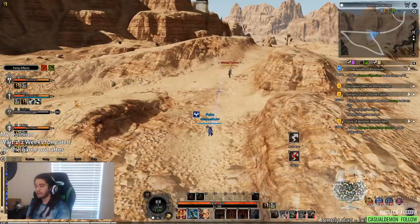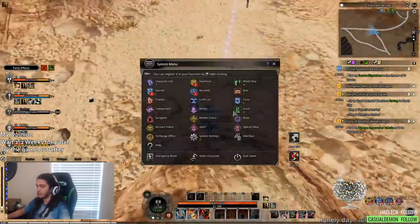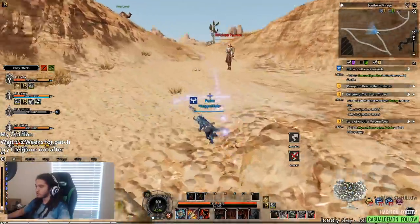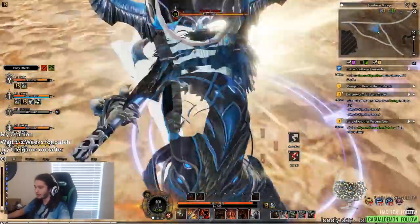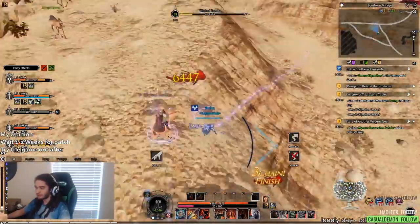I recommend just checking it out for yourself — wait a couple of days, wait the one to two weeks, see how the game is going, and then really see if the game is for you. Just to show you guys a little bit of combat: Berserker is the only class with action targeting right now, which basically means if I look at this guy and attack, it's going to hit in front of me — and then in front again, and then in front again. That feels really smooth to me.